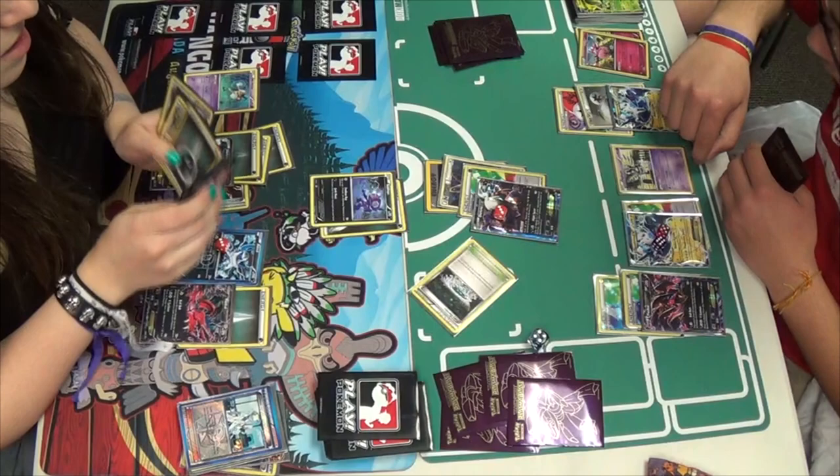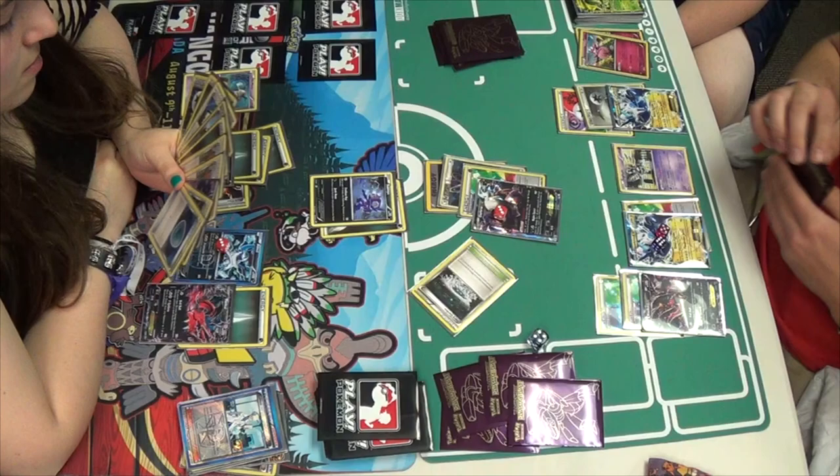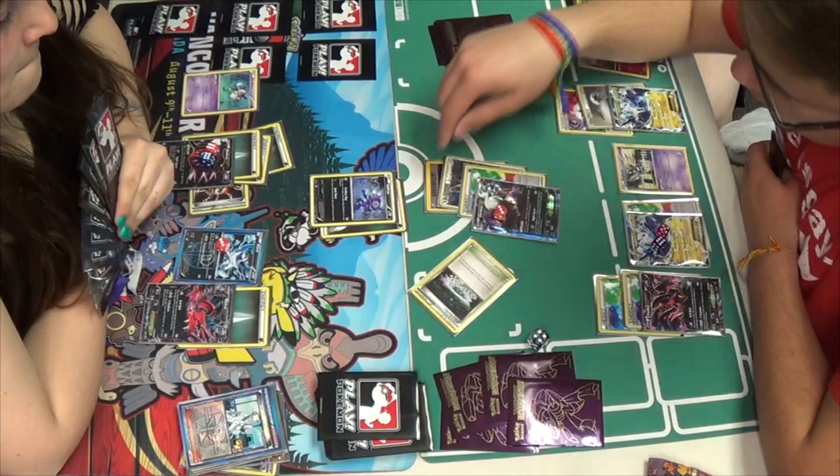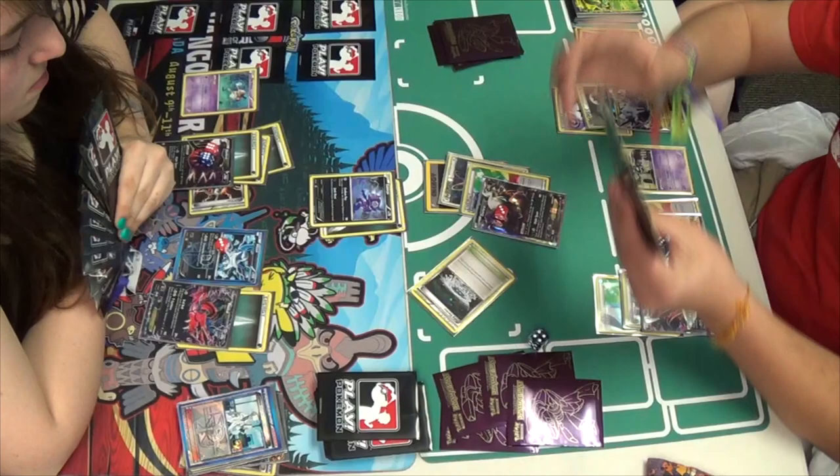Aromatisse comes into play — he can start moving Energy around those Rainbows and Prisms. He does have a lot in play as Mindy hasn't been able to hit those Enhanced Hammers this game like she did in Game 1. Typically if you're playing something with Sableye and Enhanced Hammers, you're able to get that first Enhanced Hammer off and then start Junk Hunting for it — it's going to feel good and you're going to be able to just keep doing it over and over.